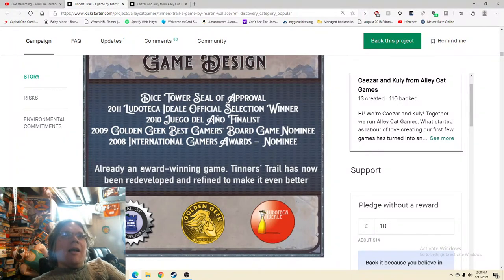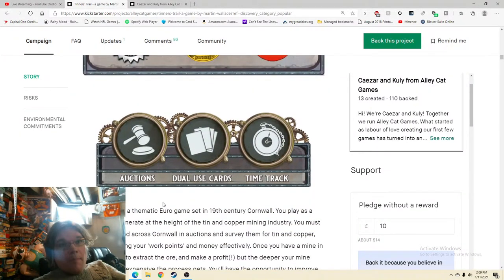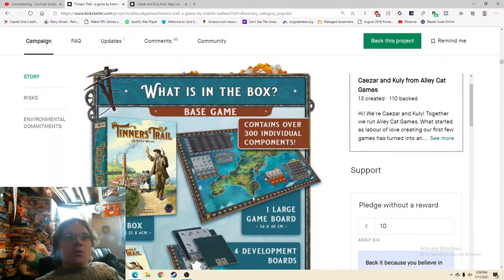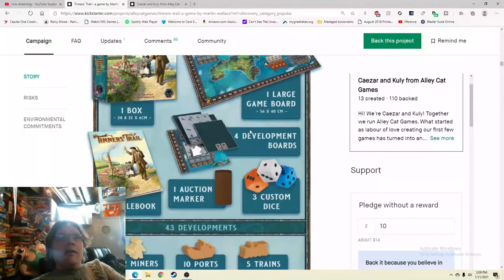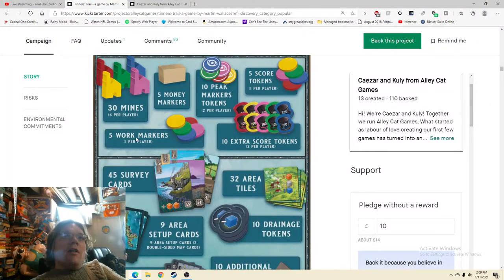The seal of approval just appears too many places. Why get a good game when you could get a great game? The Golden Geek Best Board Game nominee — that I like. Going right into the mechanisms: auctions, dual-use cards, time track. I like auctions, I love dual-use cards, and I'm indifferent on the time track. The box contains over 300 individual components, one large game board, four development boards, a rule booklet, an auction market, three custom dice, and lots of different pieces. This is looking good.